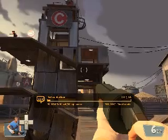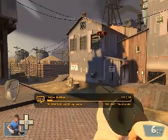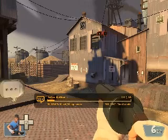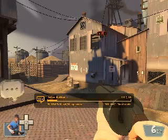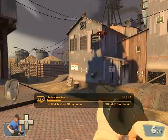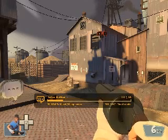We first showed Team Fortress 2 at E3 in 1999, and here we are in 2007. So what took us so long? The short answer is that it took us this long to make something that we were happy with. The long answer requires a look at our development process. At its core is the assumption that we don't really know ahead of time what will be fun. We know what's been fun in the past, but if we've got three ideas on the table, we really can't say for sure which one will be the most fun when they're done.